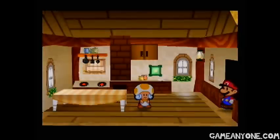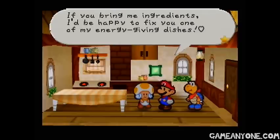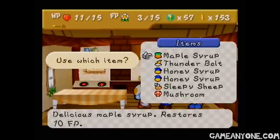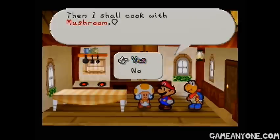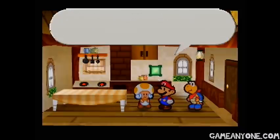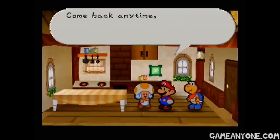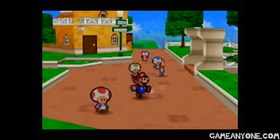There's this building here which can actually be pretty useful. It's got this woman in it with her own little music. Oh my goodness, it's Mario. My name is Tasty. I love to cook — if you bring me ingredients I'd be happy to fix you one of my energy-giving dishes. So which ingredient would you like me to use? Let's give her a mushroom, that's pretty simple. Then I shall cook with mushroom. And when we come back, here you are — we get the fried shroom, which restores 6 HP and 2 FP. It kind of increases the item's effectiveness a little bit. We can come back later and something else will happen with that.